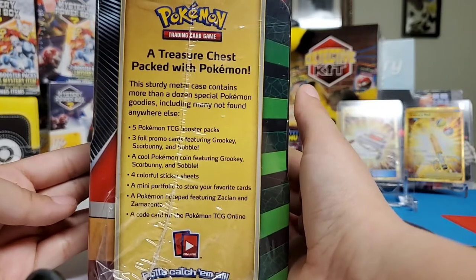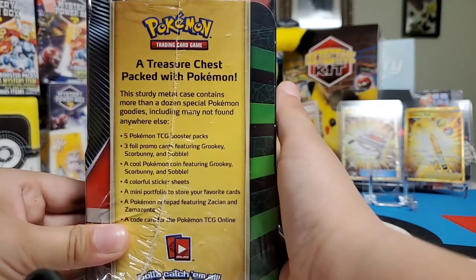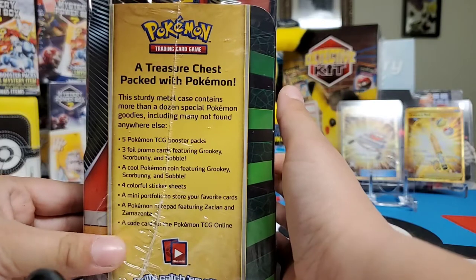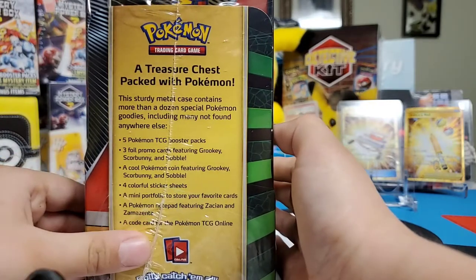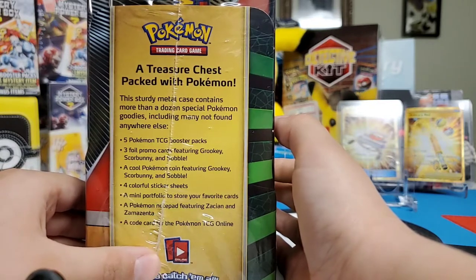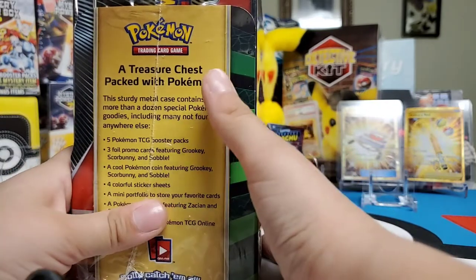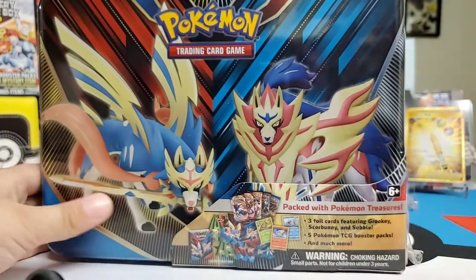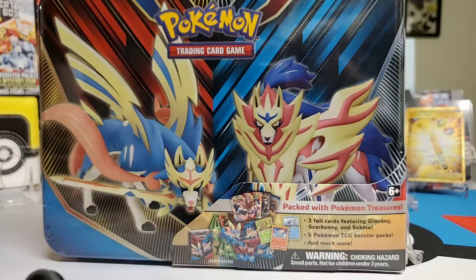Four colorful sticker sheets. A mini foil to store your favorite cards. A cool pad featuring Zacian and Zamazenta. A code for the Pokemon TCG online. You can find it at any retail store. The new 2020.